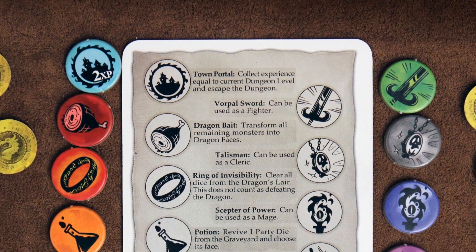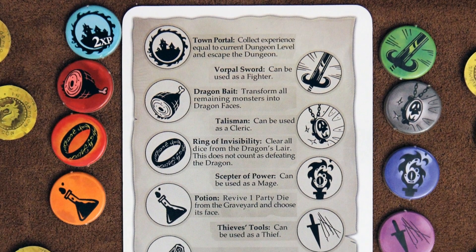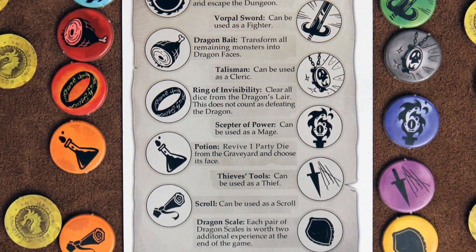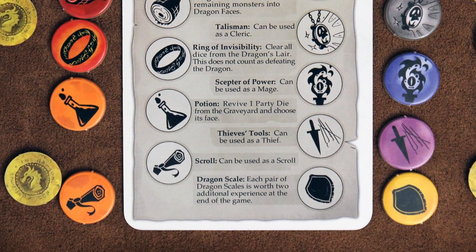In the loot phase, you can use a thief or champion to open any number of chests. For each chest that you open, you get to take one treasure token from the box. Treasure tokens each have some kind of special ability that will help you during the game. For example, there's one that matches each of the companion die results except for the champion, and they can be used in the same way.